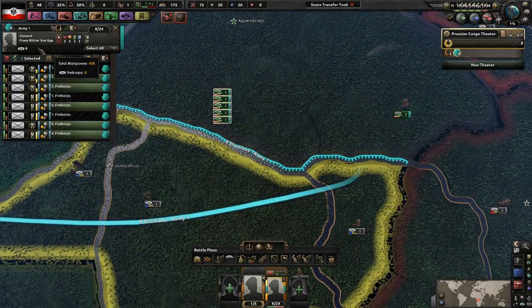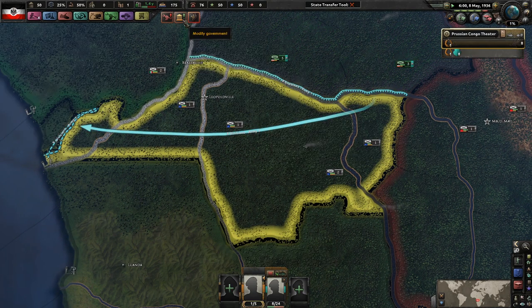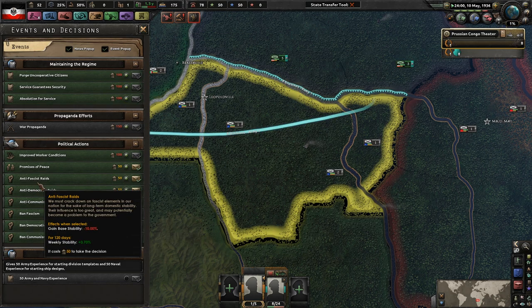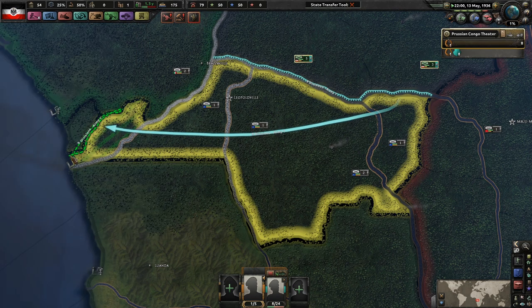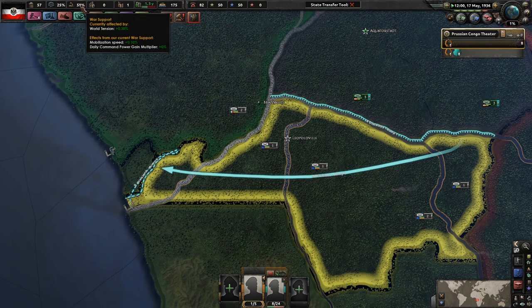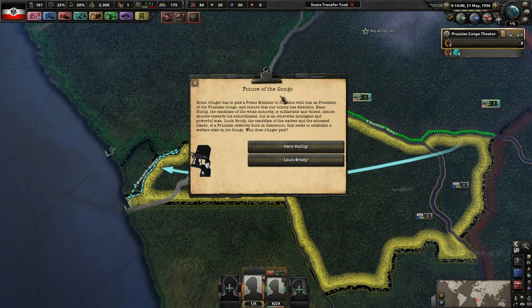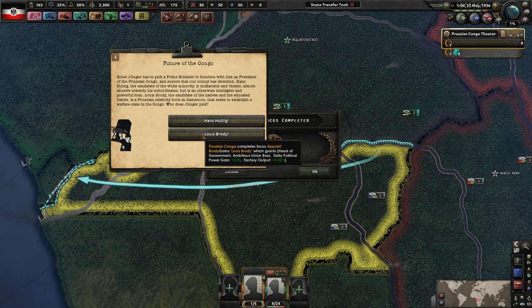We could try condensing these troops down so they're smaller but stronger. I think once we start getting our factories going we'll be in an okay spot. Banning parties gives stability, which would be nice - just factory output and dockyard output which doesn't matter too much. That's 2.1 percent. We're definitely going to go for Hanns Fatige - stability plus six, war support goes up, political power gain goes down but that's okay. Factory output? Absolutely worthless.